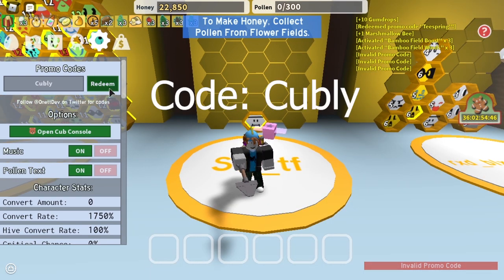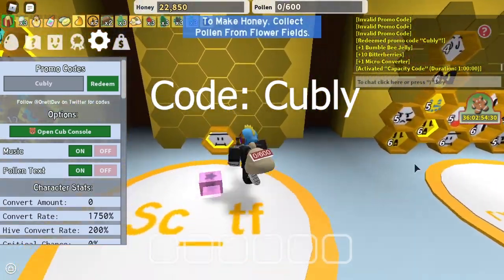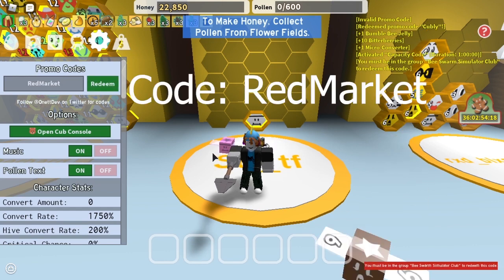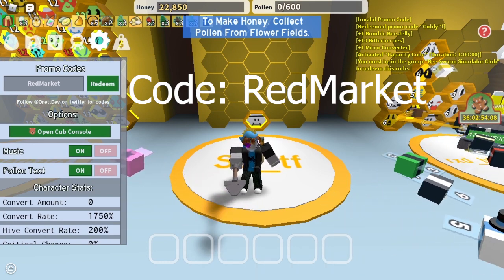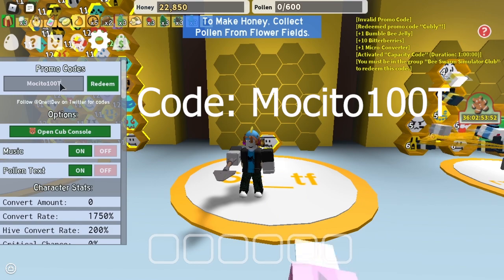The next code is cubbly. You get 1 bumble bee jelly, 10 bitter berries, 1 microconverter, and a capacity code, so you get extra capacity. The next code is red market, but you must be in the Beastworm Simulator Club. It gives you pepper patch boost, pepper patch capacity, and pepper patch market boost.